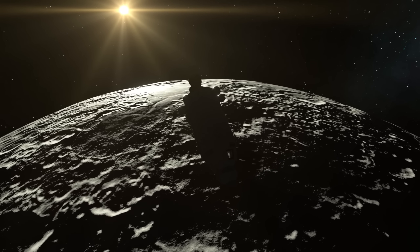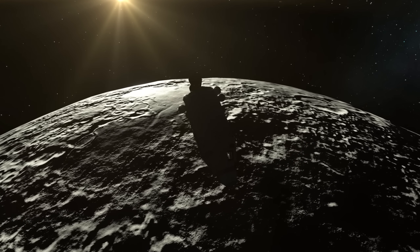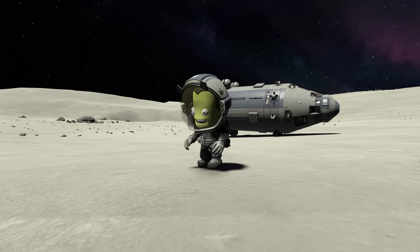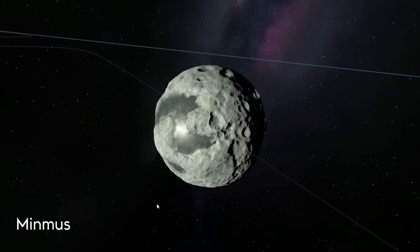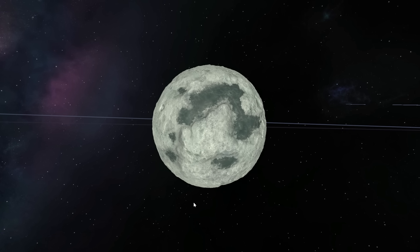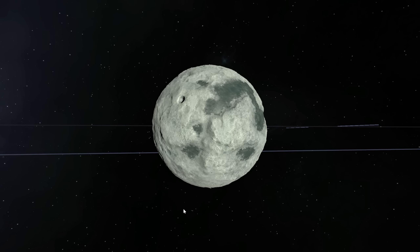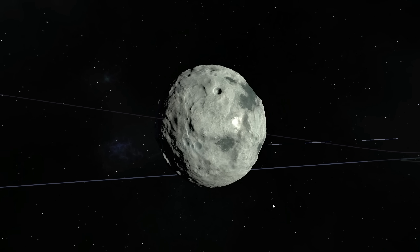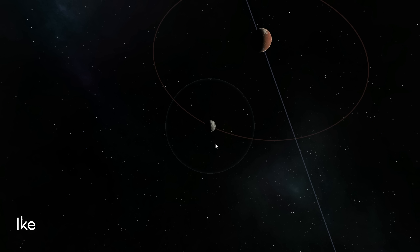We've had a look at Kerbin, and we're now looking at the Mun. The Mun is one of the worlds I was able to get up close to, and I did a landing here. The rocket did tip over at the very last moment. Whilst the planets look pretty nice from orbit, in some cases the worlds leave a little bit to be desired when down towards the surface. We can see a little bit of the new scatter system placing some rocks around, but we didn't get to see too many.